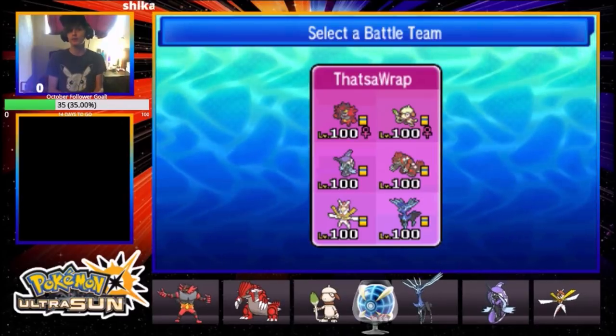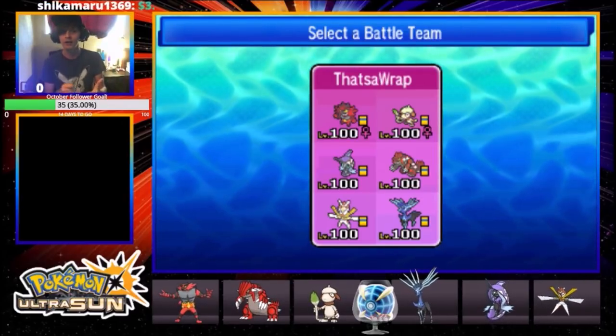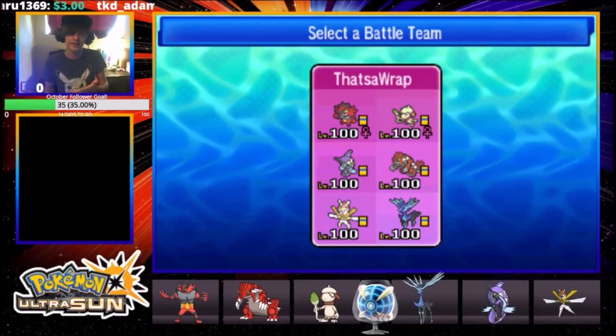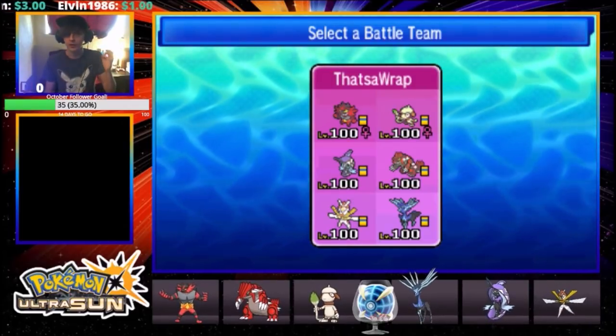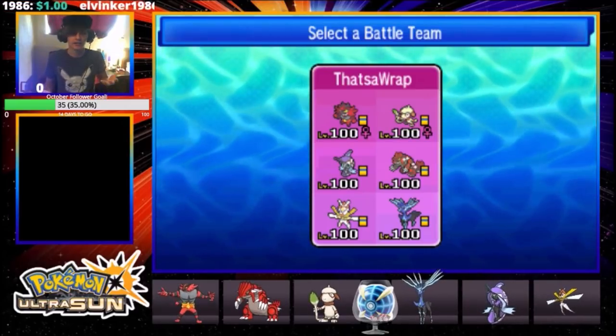My Smeargle moveset — I run Spiky Shield over Fake Out, so I have Spiky Shield, Wide Guard, Lovely Kiss, and Follow Me. When I lead Smeargle and Xerneas, a lot of times because of how my team is organized, opponents think I'm going to go for that big Fake Out into Geomancy play. In reality I just can't, and I'm completely afforded the luxury of them believing that I can based off my team preview.